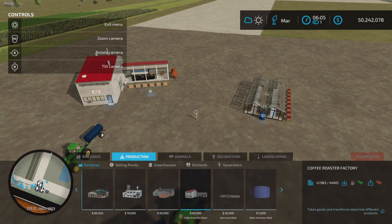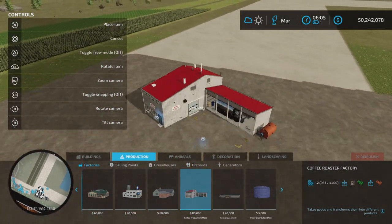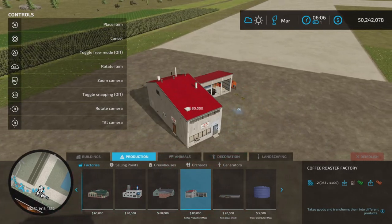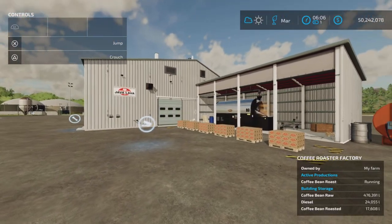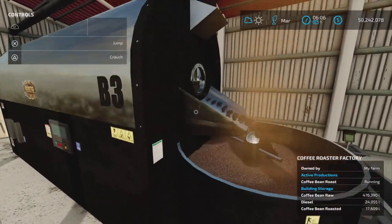The coffee roaster factory is eighty thousand dollars to place. Diesel and raw beans go in, and roasted coffee beans come out. I've already had this factory running, and you can see the roaster going - that's pretty cool.